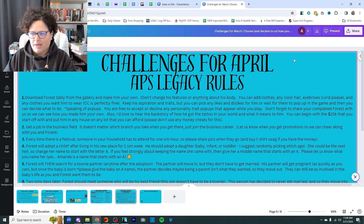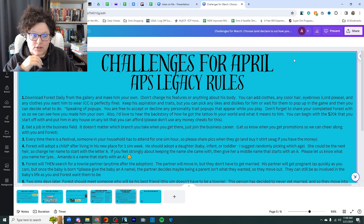The first thing you're going to do is go to the gallery and download Forest Daily. If you look under the hashtag #APSMonthlyChallenge, he will be there — he will not be wearing any clothes, he will be bald, and you choose him. There will probably also be a person named Rocky Ball, because when I initially created him and randomized everything, that was the name they randomly gave me and I thought it was hilarious, so I left it up there.